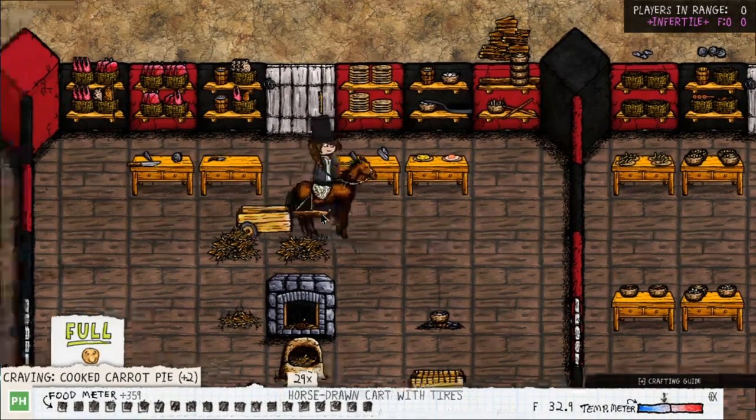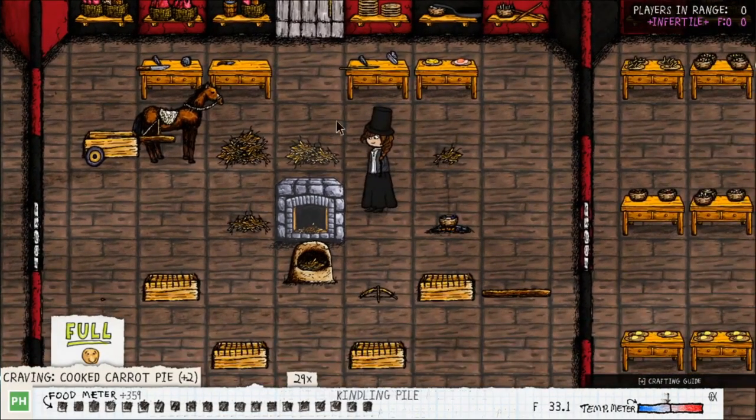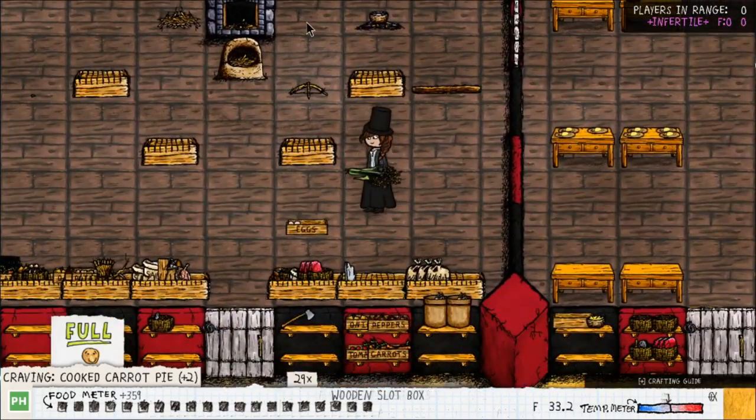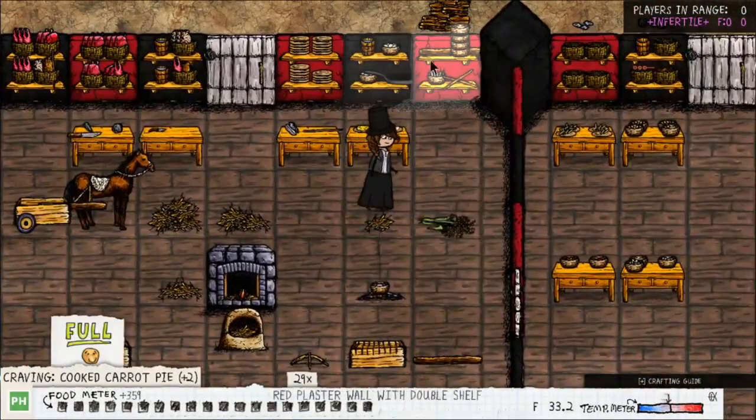So we've got goose, rabbit, omelette, boiled egg. We're going to do rice next — rice isn't that hard. I'm going to make my fire. I have rice right here, which you get in a yellow biome.